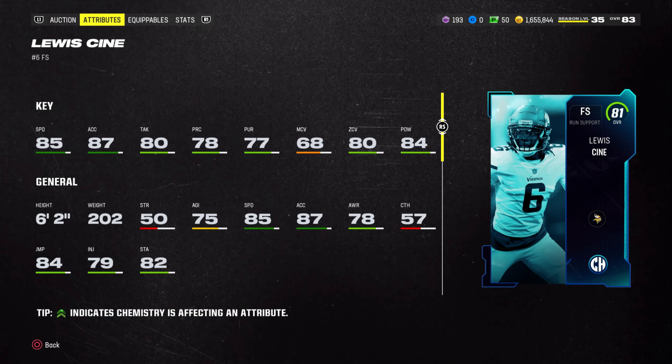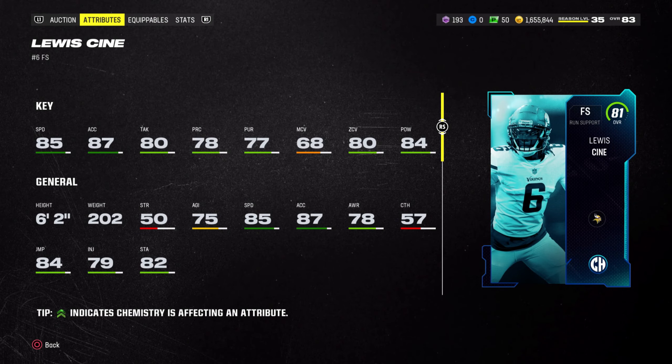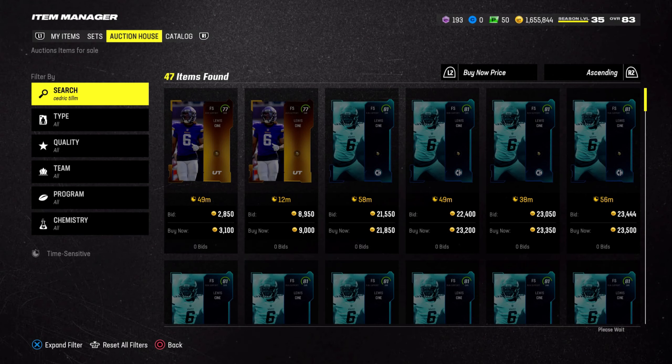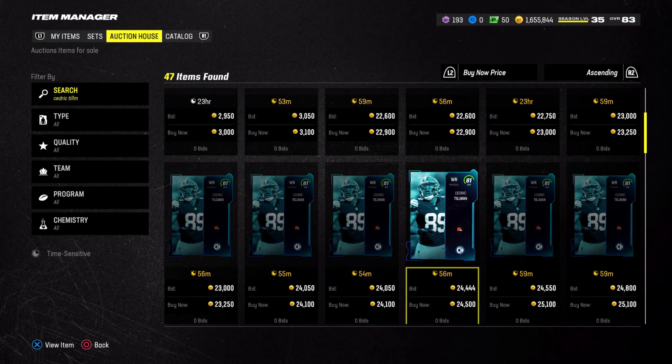You can run him over the top or in the box — it's completely up to you. This is budget beast number five, going for about 22,000 coins. Now let's get into some honorable mentions.